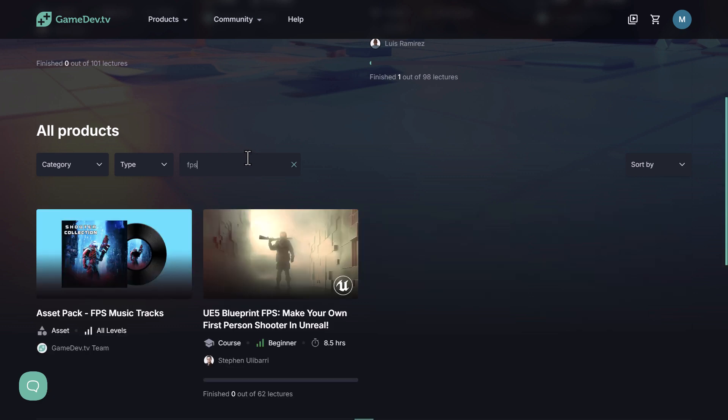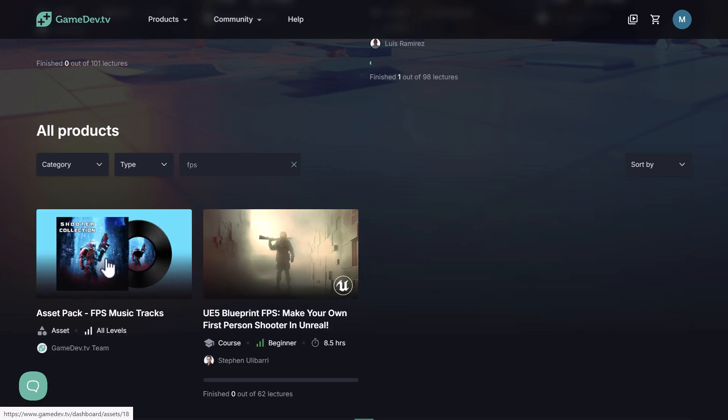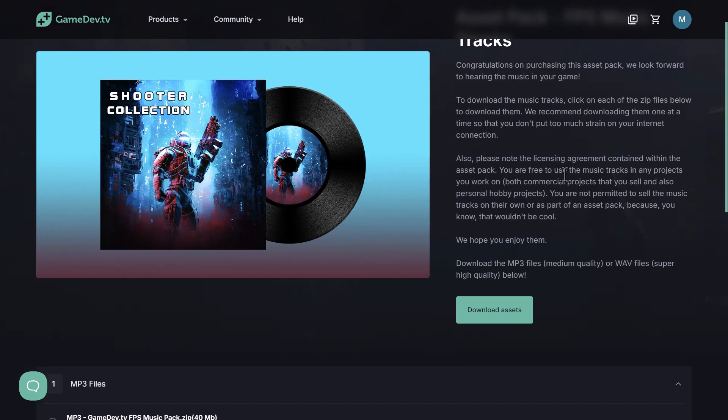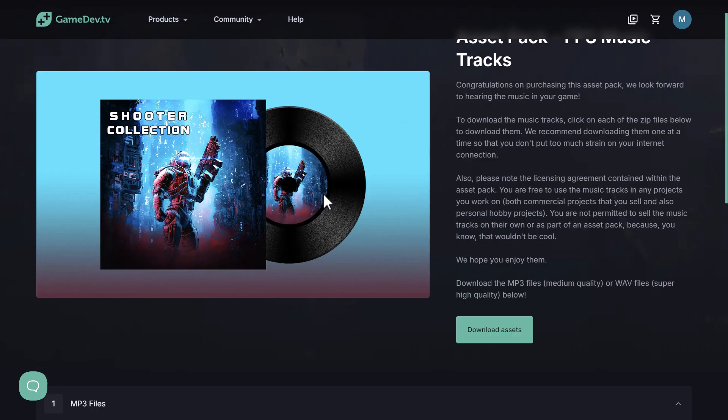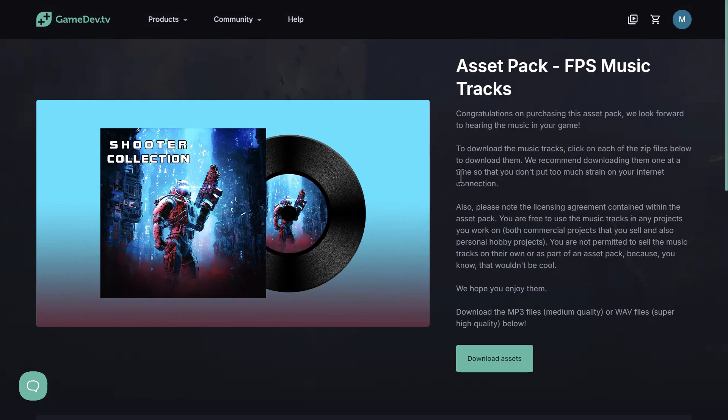Let's go in here and show the FPS asset pack — this is one of the two asset packs you're getting. Pretty straightforward: this is a music pack specific for Unreal Engine, although it is MP3 or WAV files, whichever you want to work with, and you can download them from here. So it's just downloadable files for those two particular asset packs.